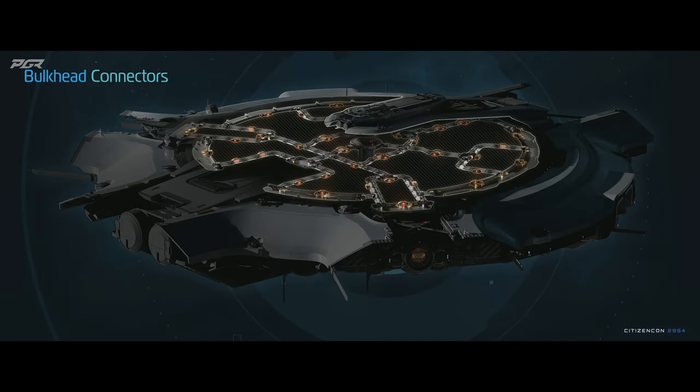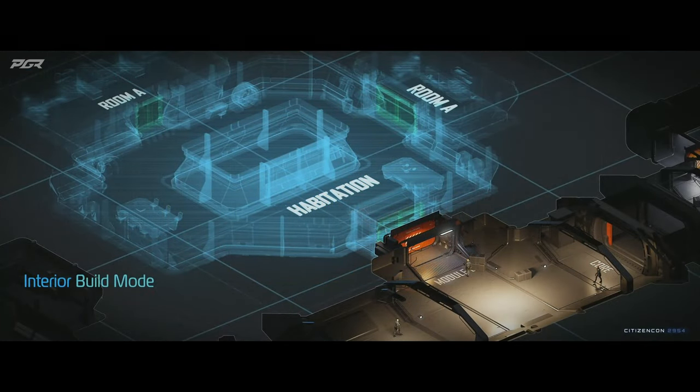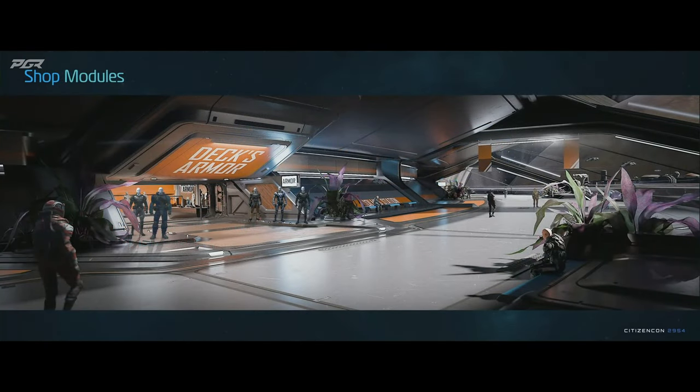The space station will have an interior network in which you'll find various bulkhead connectors of tiers 1 through 3, which dictate the size of a room you can build. Resources are required to build these rooms, which can be renamed to be reflected in the station's mini-map. You can build empty rooms for storage or build specialist rooms. These include mess halls, infirmary, habitation, generator rooms, and more. You can even build shops.